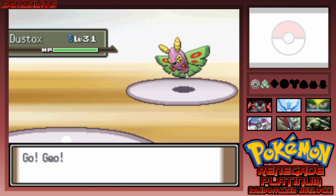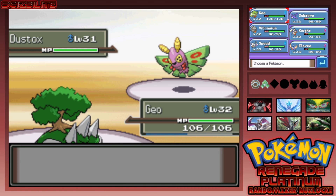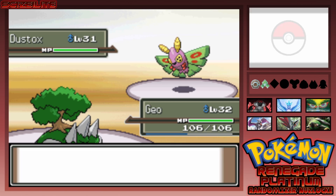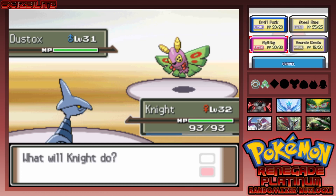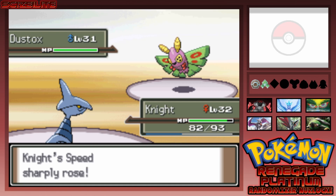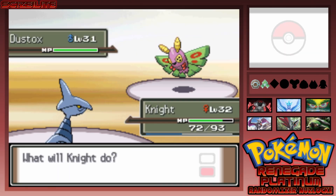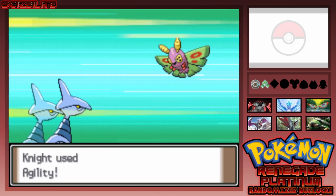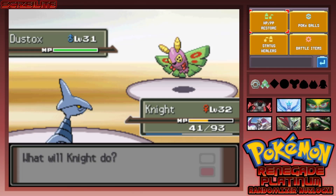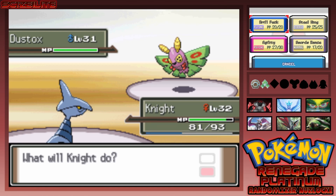He sends out a Dustox at level 31 — okay, at least I'm appropriately leveled. I can't stay with Geo since I'm Grass type, so let's go to Knight. He goes for Poison — I knew it! I use Swords Dance — he uses Protect, giving me a free Swords Dance. I set up Agility too. Essentially I just got plus-two Speed and plus-two Attack — like two Dragon Dances. He goes for Bug Buzz — that's fine. Now I'm at plus-six Attack and plus-four Speed. Drill Peck!